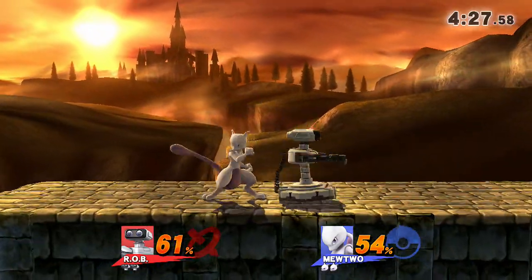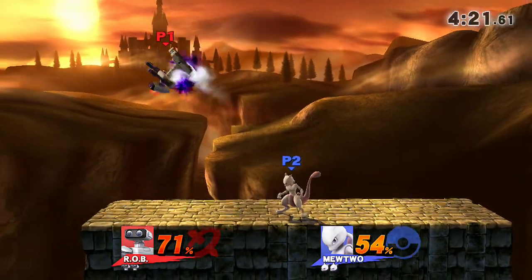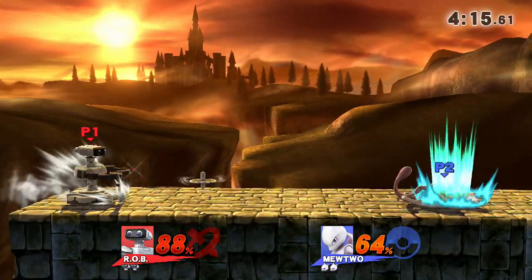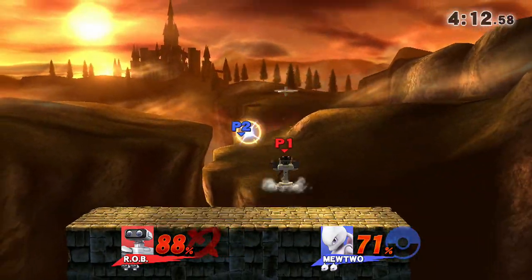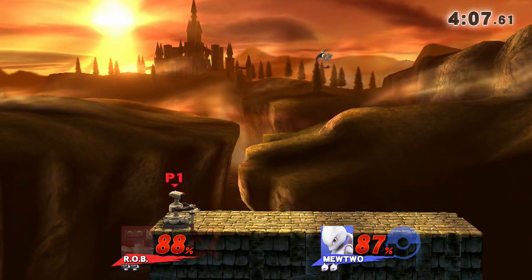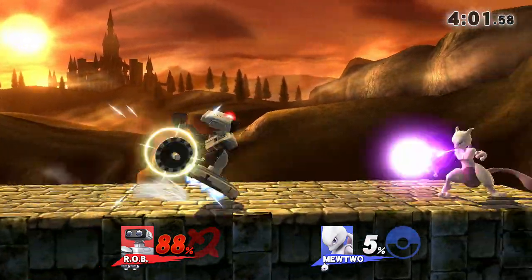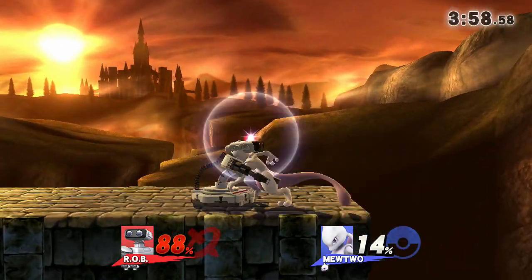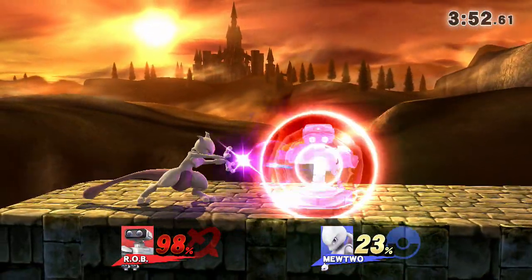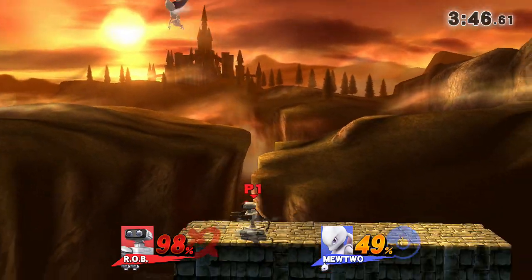If there's anything I'd change, I'd want the back air to either hit harder or be faster. His forward and back throws aren't amazing, but his down throw and up throw are absolutely amazing and make up for that. Up throw is your kill throw at around 138–148%, and down throw combos into up air very easily — that's your combo throw.